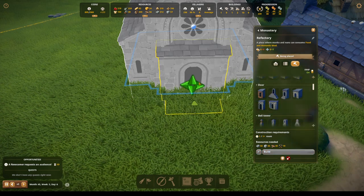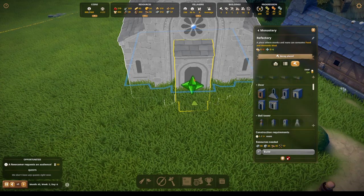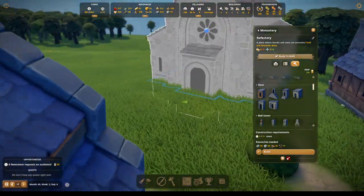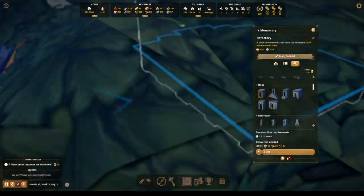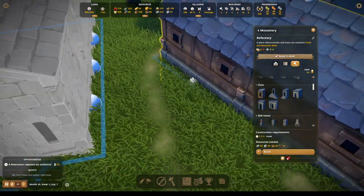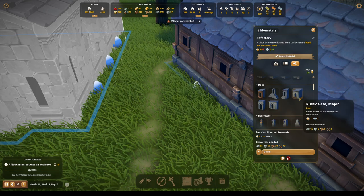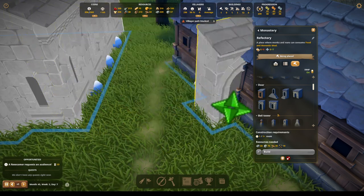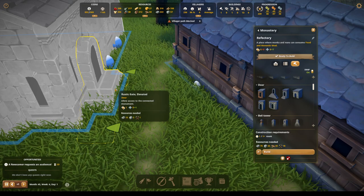Modest gate — major? Minor? Yeah, I like the minor a little bit better than the major. And then maybe a side door — we can put a door between these two right here. And then maybe just this again. You want to go there? Okay, fine.